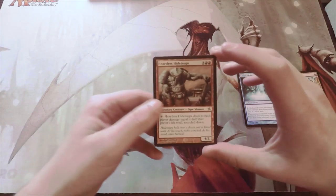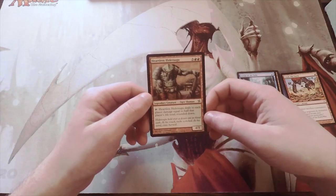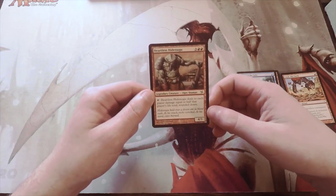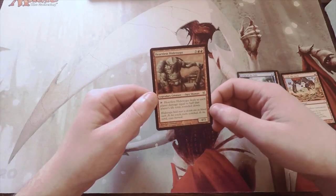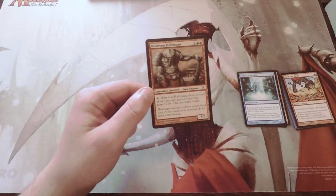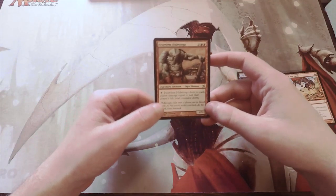It is a 4/3 for five mana. It's a legendary creature — Ogre Shaman. You can tap it and it deals damage to each player equal to half that player's life total, rounded down. So basically you nerf everybody for half their life every time you tap this, which is awesome.